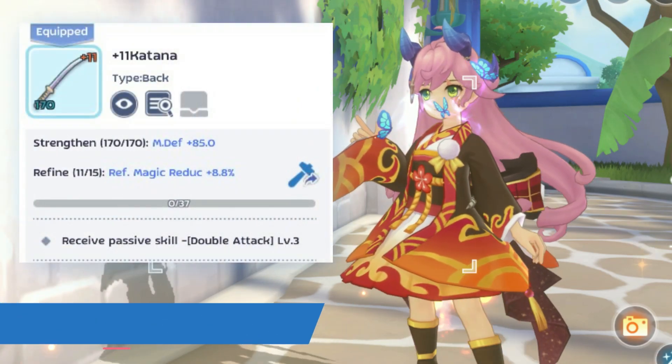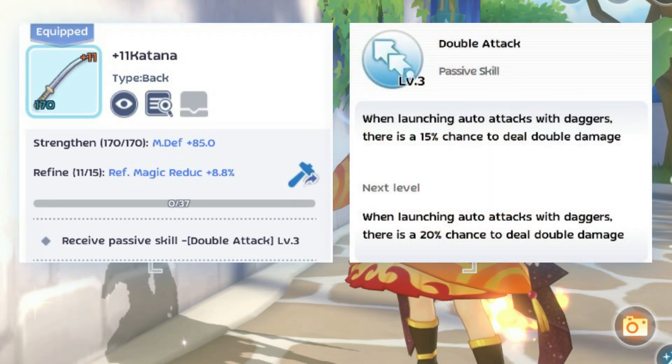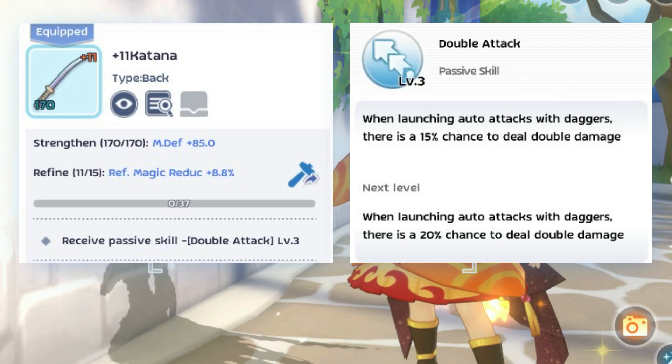The first equipment is a Katana. This gives a level 3 double attack skill, where there is a 15% chance that our attacks are multiplied by 2.